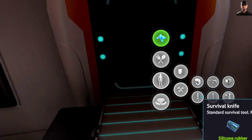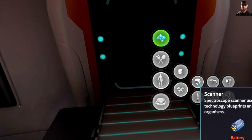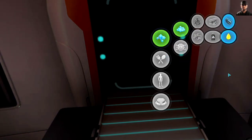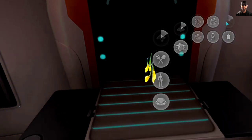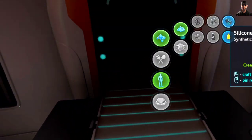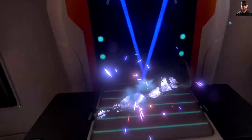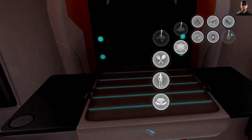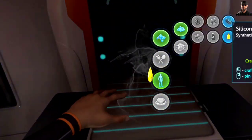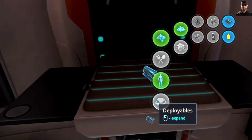So I have silicon and I need a battery. This is a scanner. This is a repair tool. I need cave sulfur, titanium, and silicon rubber. So let's make silicon rubber. Oh, I can pin recipes. Nice.